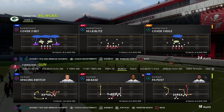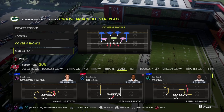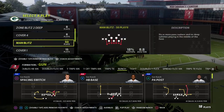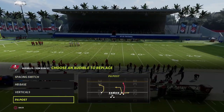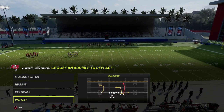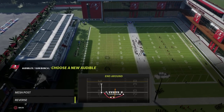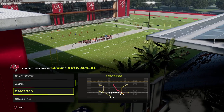I'm gonna go back over to Nickel 3-3-5 Wide to teach from, just because we have a bunch of different variations and coverages, and we're gonna start with no zone drop. I've got a couple audibles set here - I've got PA Post, which I think is a very underrated play this year, and then we've also got Z Spot and Go. That's the play we're probably gonna come out in, and then we'll see if there's any other C routes in this playbook.